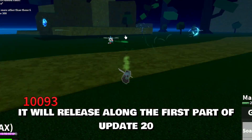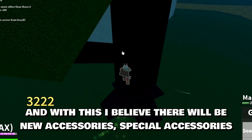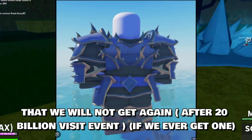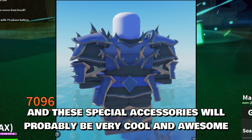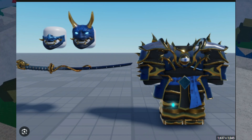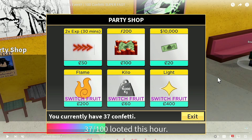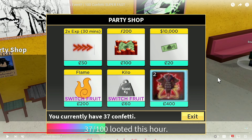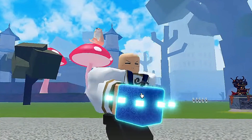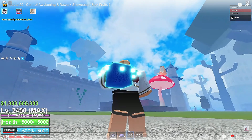It will be releasing along with the first part of Update 20. And with this, I believe there will be new special accessories that we will not get again, and these will probably be very cool and awesome. We might also be getting free kitsune or free mammoth fruits from the party shop, which is going to be insane. Think about it — if you could get mammoth fruit for free from the party shop, that would be pretty cool. This video is from Silent Asura and I just want you guys to subscribe to his channel right now.